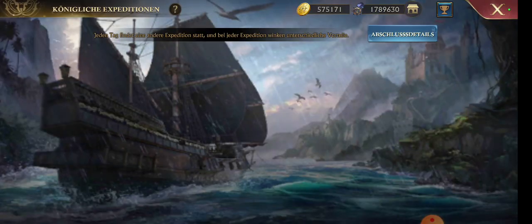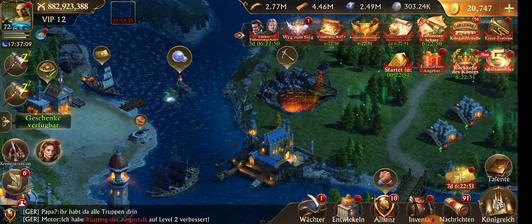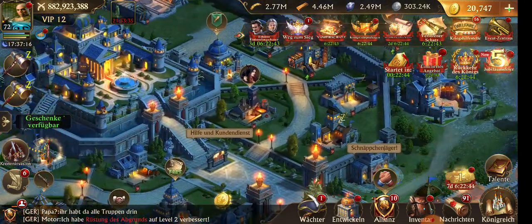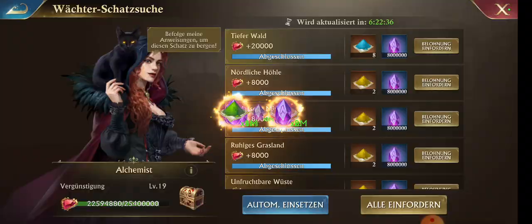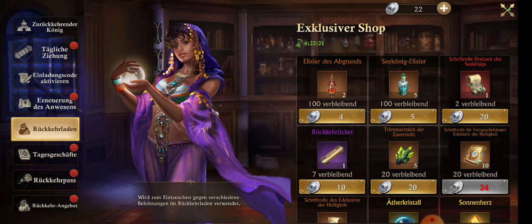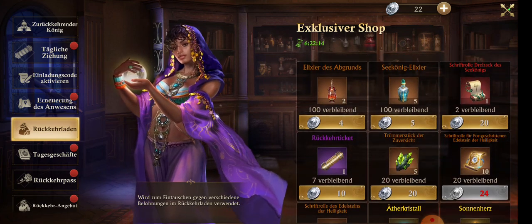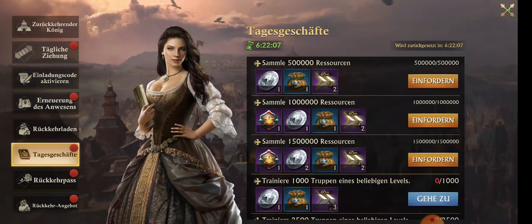You guys can see tons of boxes that haven't been collected, and you can see that this castle has been abandoned for a while. This is the return king stuff here - this is how return king looks. Look at this place - I can't even trade these coins for this, and it's ending very soon.